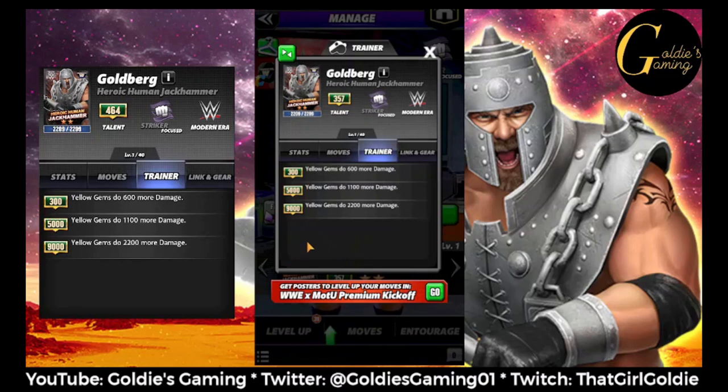This trainer is good — at 9k he's 2200 more flat damage. So if you have somebody that you need to use for a tour that you don't have leveled up, or someone you need to do a jobber blitz with, you could put on Goldberg and Sasha for more yellow and blue gem damage and it'll help them punch up entirely.